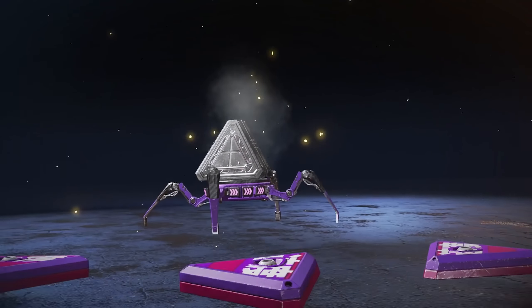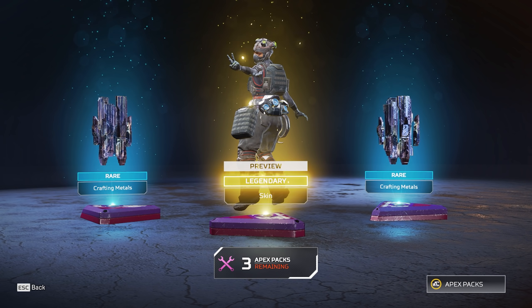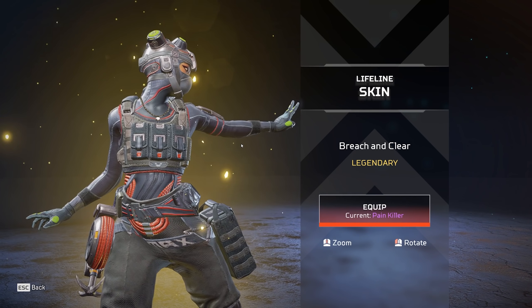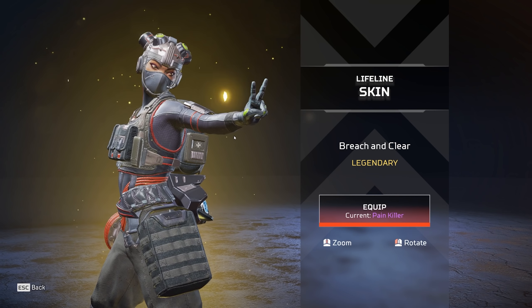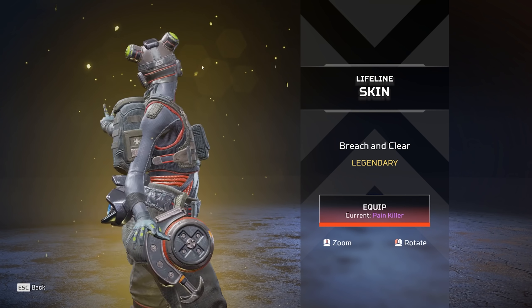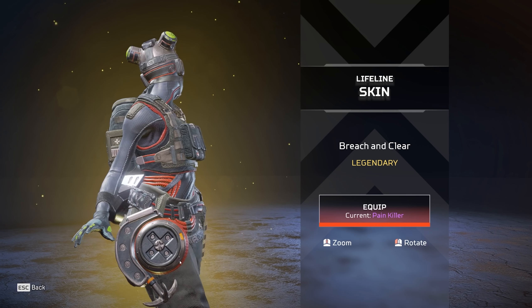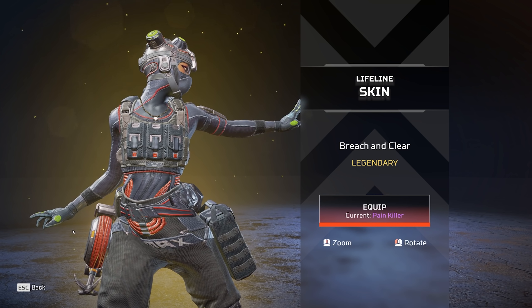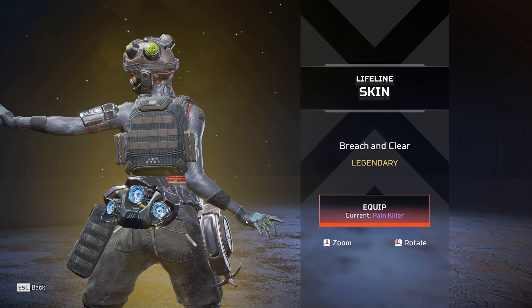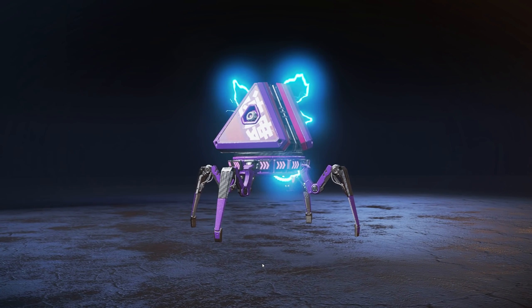Ooh! Yay, we got it! Best Lifeline skin. Oh my god, it's so cool. It's very cute, I love it. Her head, it's so cute. Look at that. Oh my god, I love it. She's carrying her little axe thing to help her climb up and down windows and buildings — she's gonna scale a building and jump into a window. All right, I needed a new skin, for sure.